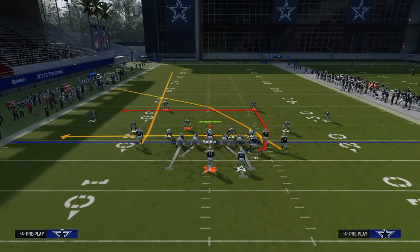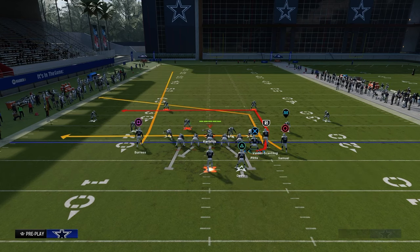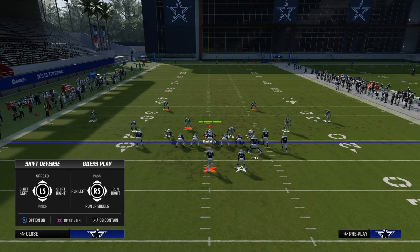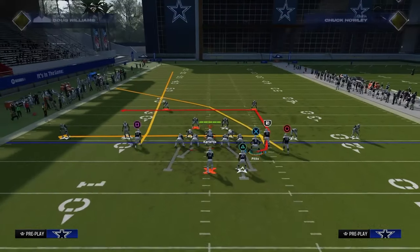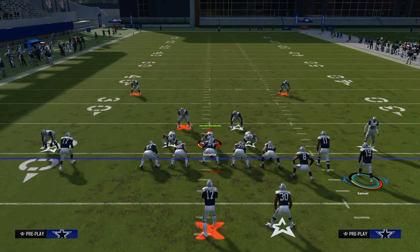The setup for this play is we're going to put the slot receiver on a slot apprentice crossing route or a slot apprentice post. You probably want a slot apprentice crossing route. This is going to basically equate out to what I call a Y-cross style passing concept.